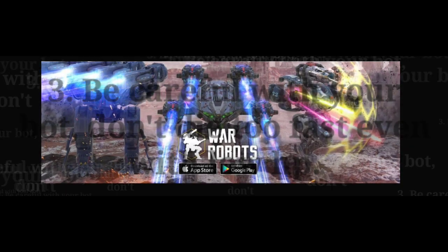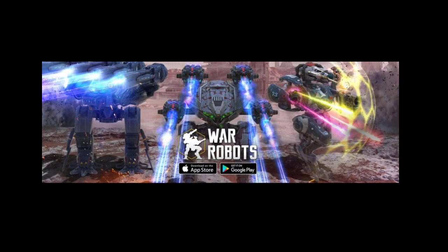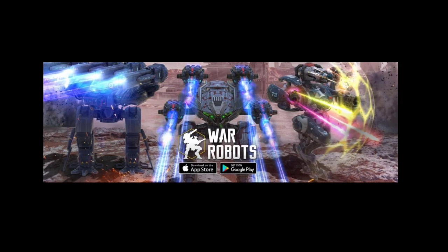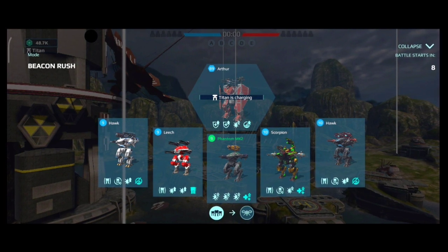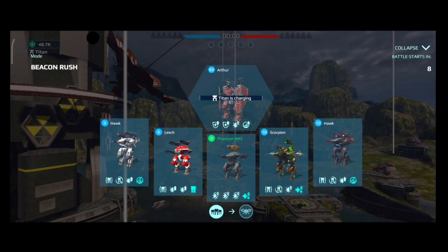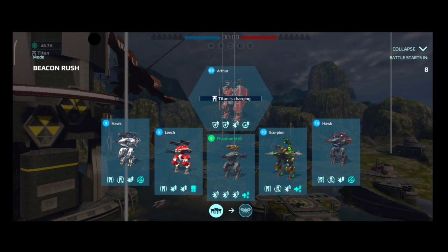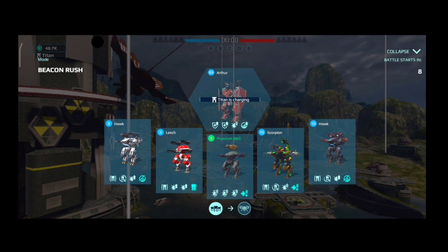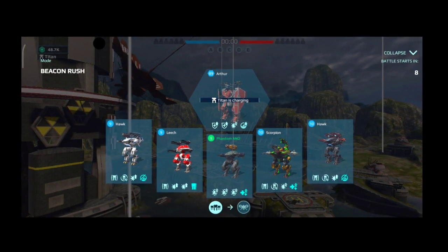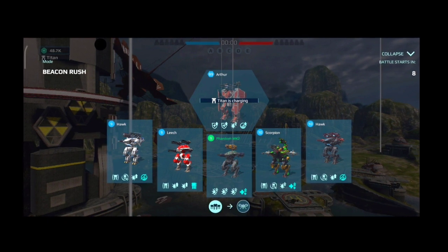The last tip — and in my opinion the most important one — is to be careful with your bots. If you have a bot with low HP, maybe missing a weapon, don't underestimate it. You can still do damage, still get a kill, and that extra damage or one kill could be the difference between winning or losing. Stay in cover, shoot whenever you can, retreat when you should, and keep fighting until the bot is actually destroyed.